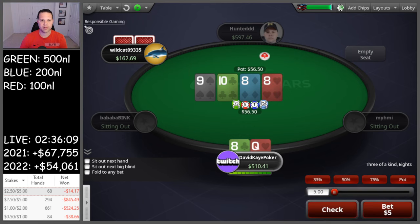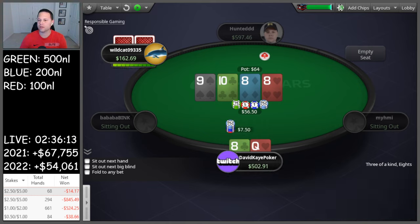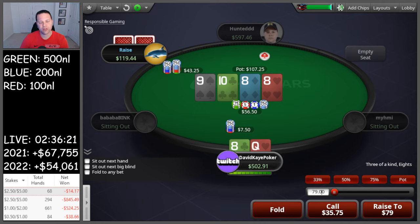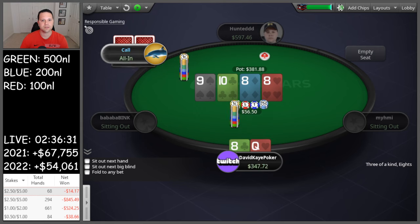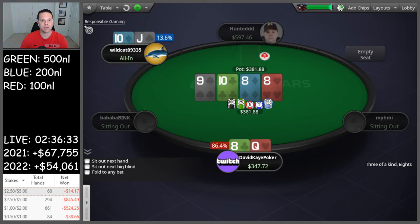Check-call flop with bottom pair and a gutshot. Turn I'm gonna go ahead and lead. They raise - not a ton back, so I'm just going to jam to get it in. We even block the straight, which is nice. Hopefully they just have like a ten trying to protect. They have jack-ten and we're going to hold. Beautiful turn card.